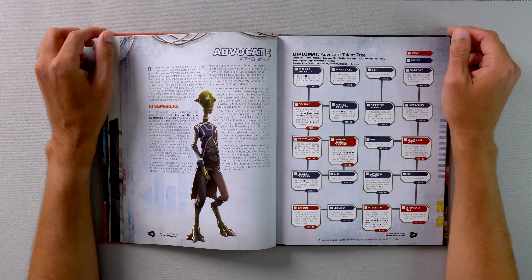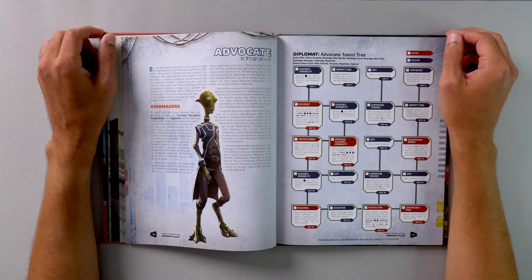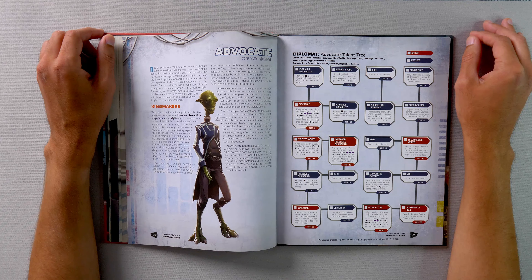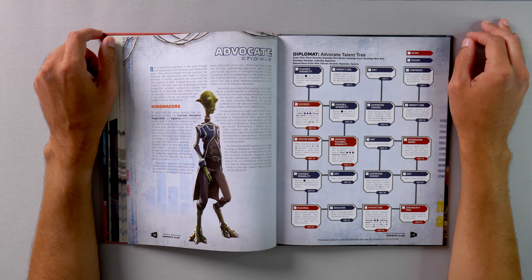For the first tier of the Advocate talent tree, we have Plausible Deniability — remove a setback die per rank from coercion and deception checks. Nobody's Fool — upgrade the difficulty of incoming charm, coercion, and deception checks once per rank. Grit — gain plus one strain threshold. And Confidence — may decrease the difficulty of discipline checks to avoid fear by one per rank. In the second tier, we add Discredit: once per encounter, make a hard deception check to upgrade the difficulty of one character's social checks, plus once for every two advantages until end of encounter. We also get Supporting Evidence — when assisting an ally with a charm, deception, leadership, or negotiation check, add an automatic advantage per rank.